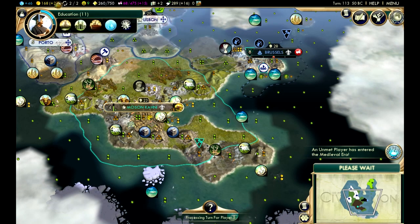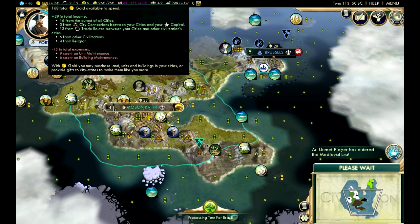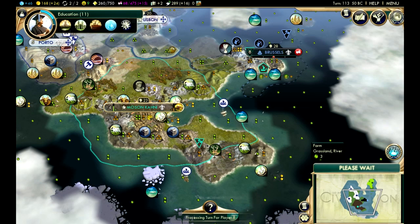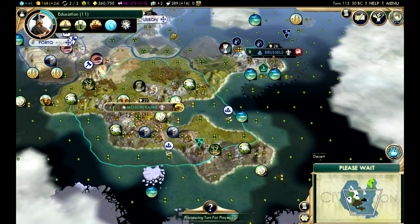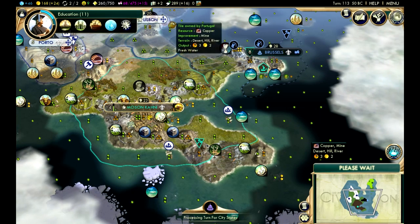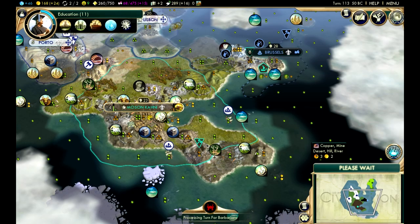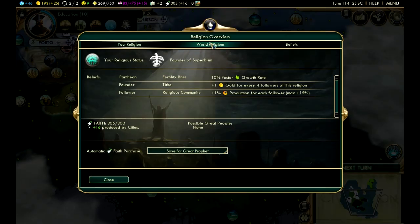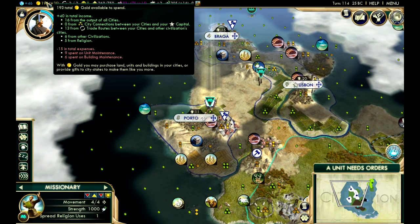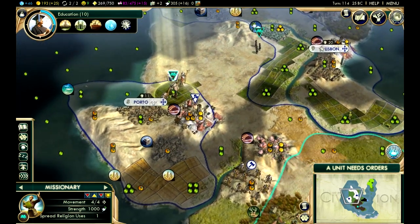This is going to be good because we're going to get followers up there, which will increase our gold. How much gold are we making from religion? We're making four-plus gold from religion right now. It's one-plus gold for every four followers — so we must have something like 16 followers. We're at about five gold per turn from religion, so we're getting up there.